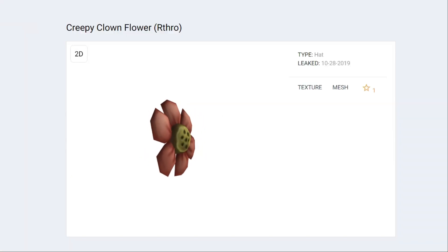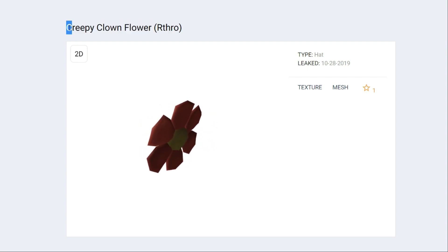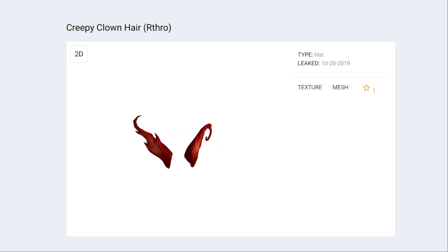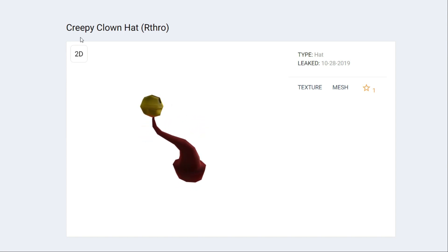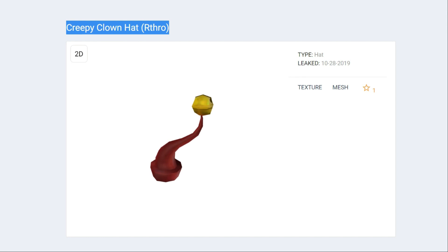We've got a couple other things leaked. It says 'creepy clown flower' — so we've got an Arthro package coming out known as the creepy clown. Guessing that's the front item. We've also got the balloons — so I'm guessing he's got little shoulder balloons or he carries them around. Now this is what kind of creeps me out: this creepy hair looks like horns. You know how clowns have the crazy little orange hair sticking out the sides, but this one's got little horns. I don't know what the face is going to look like, but I think creepy is definitely going to be a good way to describe it. And then the creepy clown hat — this goes in between those horn hairs. I'm really looking forward to seeing what this thing is going to look like.